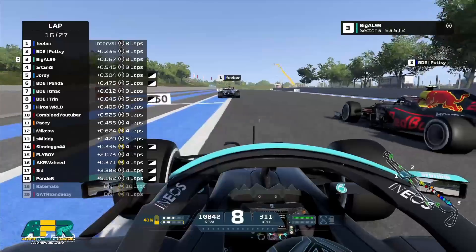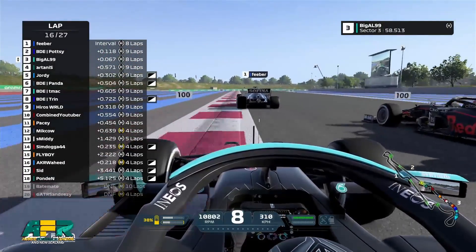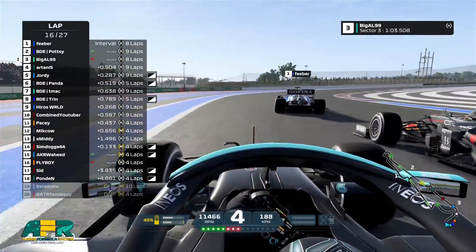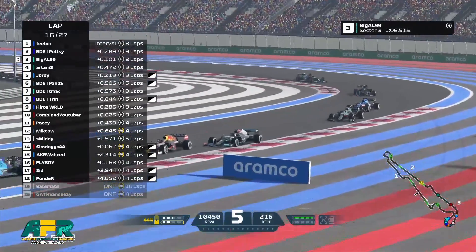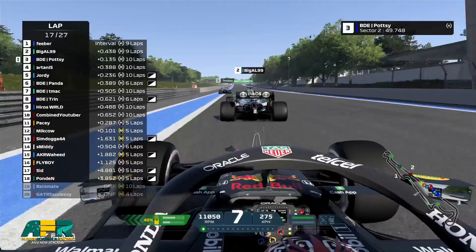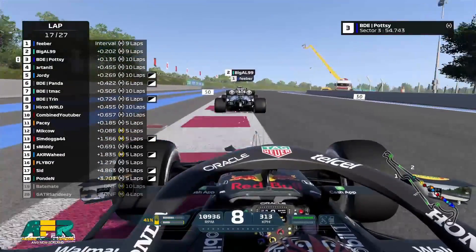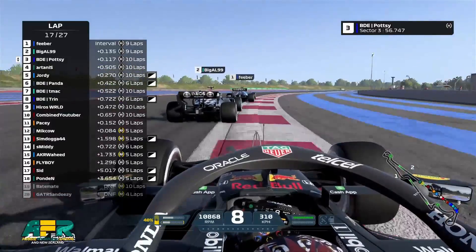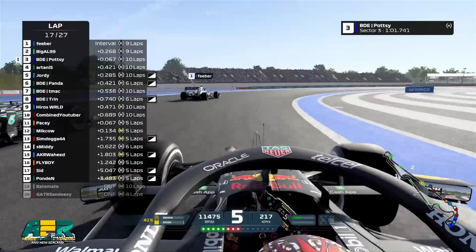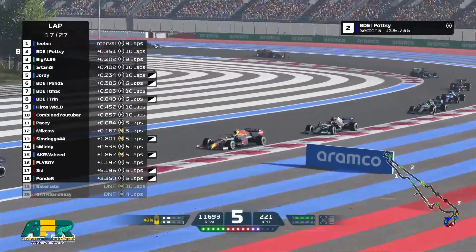Big L got a great exit here, he'll try and go up on the outside of turn 10. Will he be able to make it? He's got to be careful, we don't want collisions, and don't go off the track either — you'll cop a warning for that. Potty, as of right now, will stay in second. Big L closes up a massive gap, he might even think about going on the inside. It's a heavy brake and for now he's ahead — he takes the position, what a move!